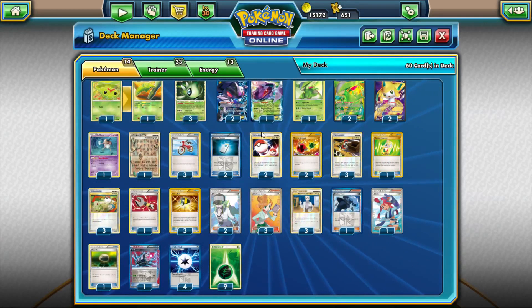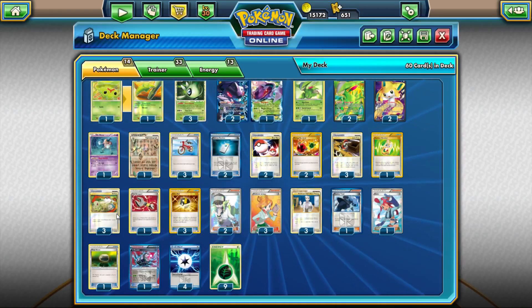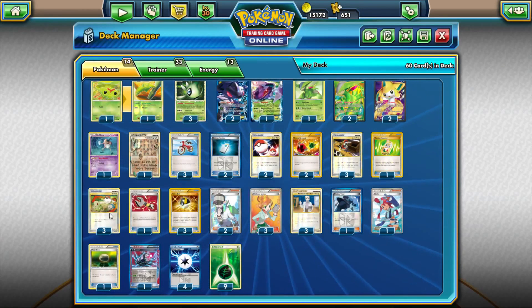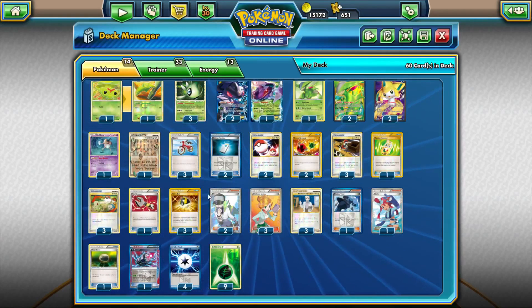Against Garbodor, if they block all your abilities and start putting Genesect to sleep or poisoned, Switch is there to get out of the active. It allows you to be immune to certain things — Accelgor Garbodor is also something you're immune to with heavy counts of Switch. You could potentially drop one Switch for a Skyarrow Bridge, but opponents often replace your Stadiums anyway with Virbank or whatever. We really don't need a Stadium, so three Switch is correct.